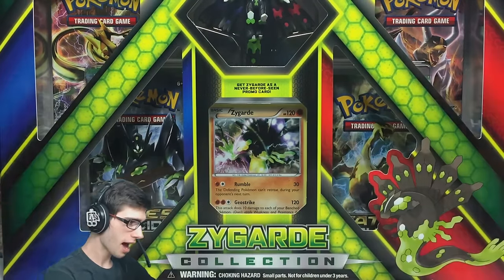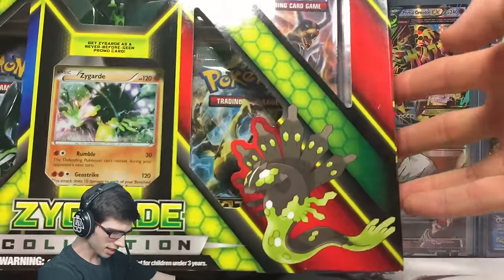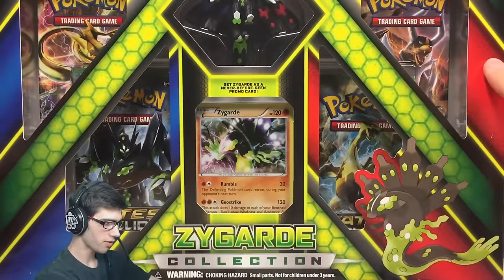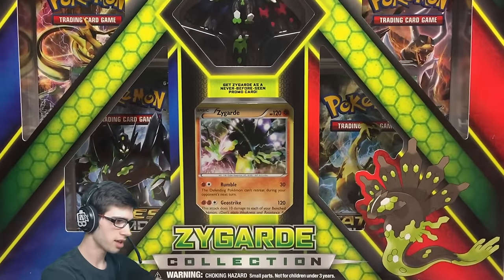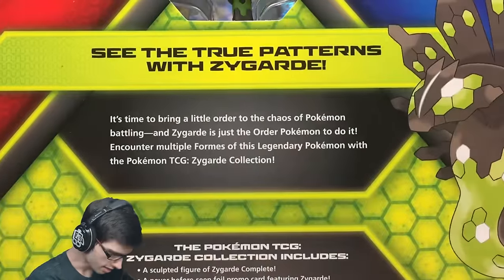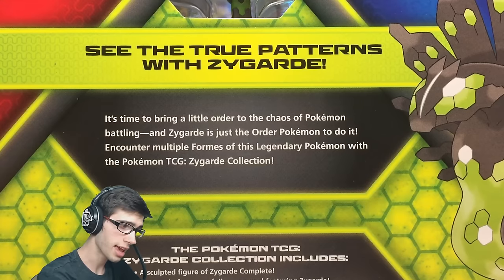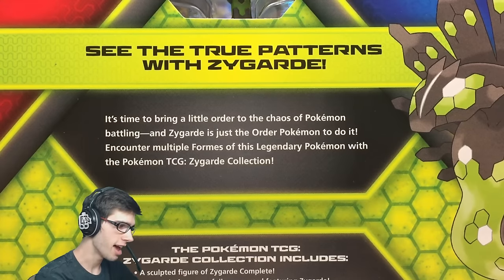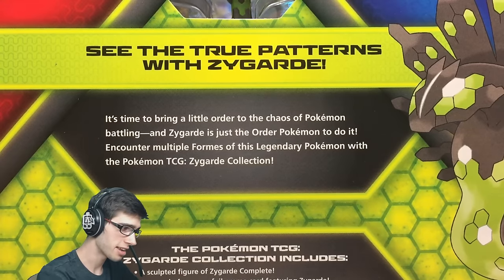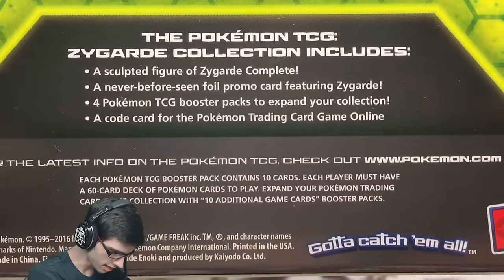As you can see in those two packs, it comes with a figure, a promo, and four packs — pretty straightforward. Let's appreciate this packaging — it looks pretty cool. You've got the red there, the blue there. I'm guessing that's like Yveltal or Xerneas. Green is Zygarde. On the back it says 'See the true patterns with Zygarde — it's time to bring a little order to the chaos of Pokemon battling,' and Zygarde is just the order Pokemon to do it.